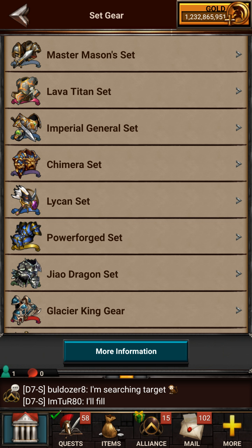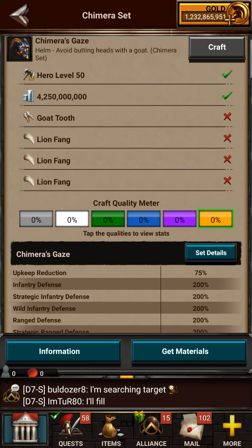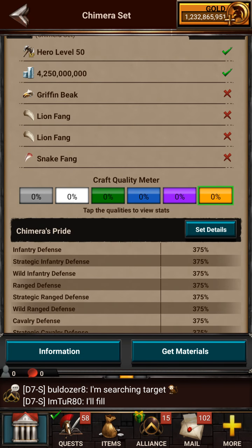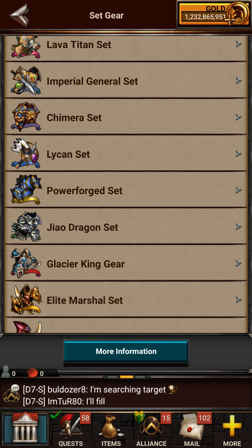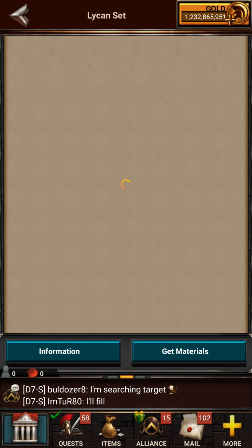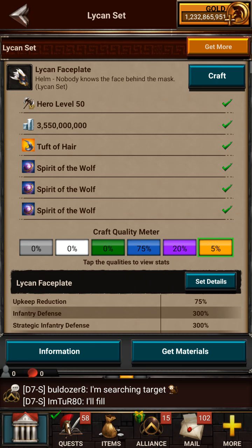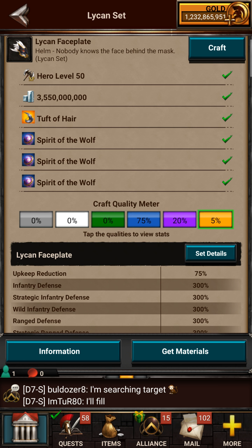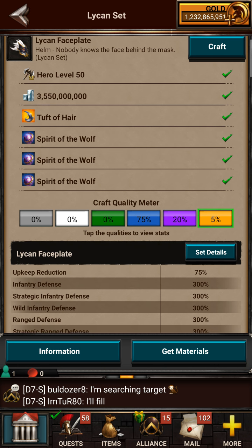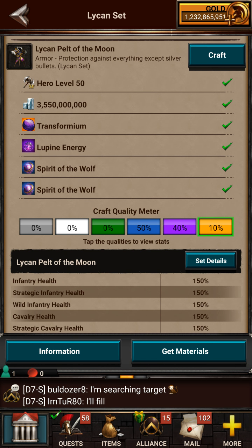We went in here and these are the gears — or armor sets. You click on this and it's gonna show you materials. I don't have the materials for this gear, but they would still show up. Let's save this gear right here. I think I have the materials for this. You see I have a 5% chance — that's because those Spirit of the Wolf are blue. So I have a 5% chance of getting a legendary, 20% chance of getting an epic, and 5% chance of getting a rare. So it's more likely going to be a rare.